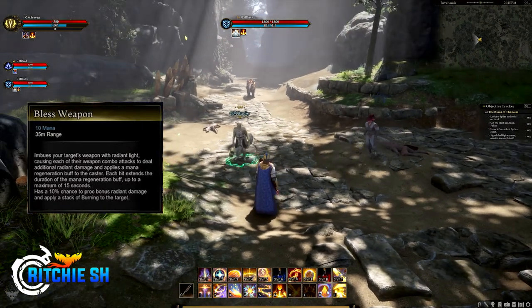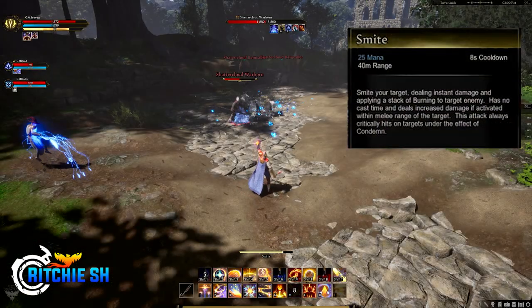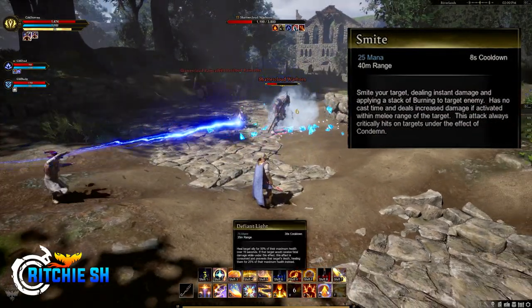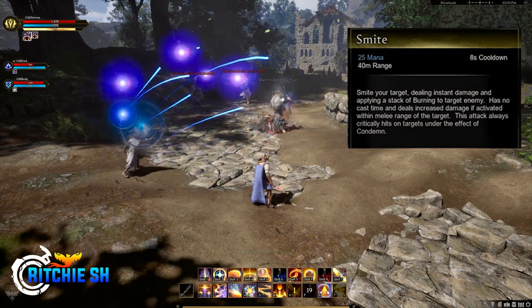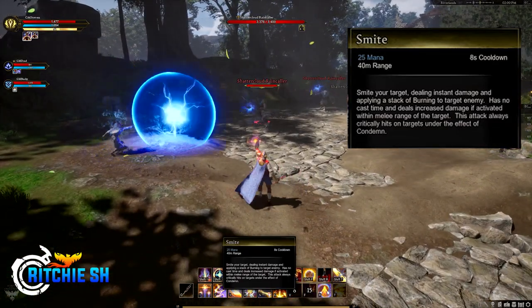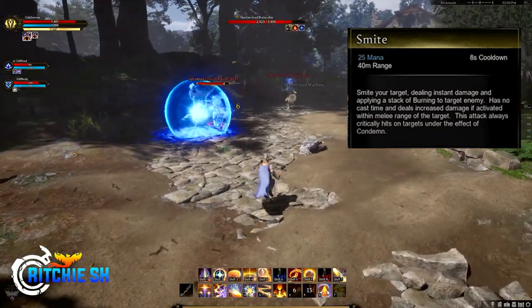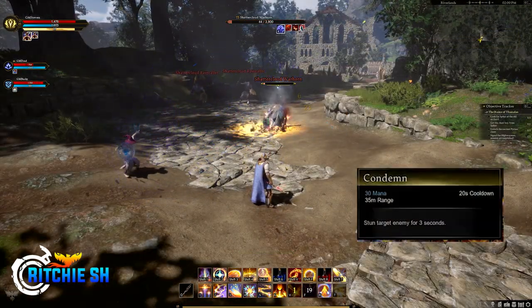V on the action bar — hotkeyed after the six key by Steven — is Smite: deal instant damage to your target and apply a stack of burning to that enemy. It has no cast time and deals increased damage if activated within melee range. This attack always critically hits targets under the effect of Condemned, which is the next ability at F on the action bar. Condemned stuns target enemies for three seconds.